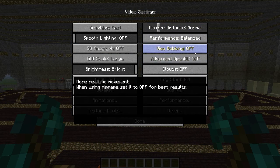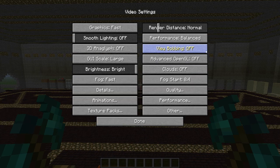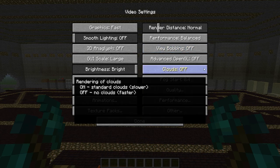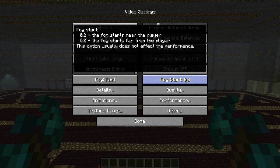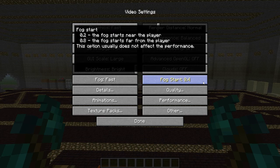View bobbing — that does help your frames per second a little bit but not too much, so that's optional depending on if you like it. Turning clouds off helps obviously, and the smaller the fog start, the faster the frame rate. If you hover over them they usually tell you — 0.2 means the fog starts near the player, so it's going to be nice and fast.